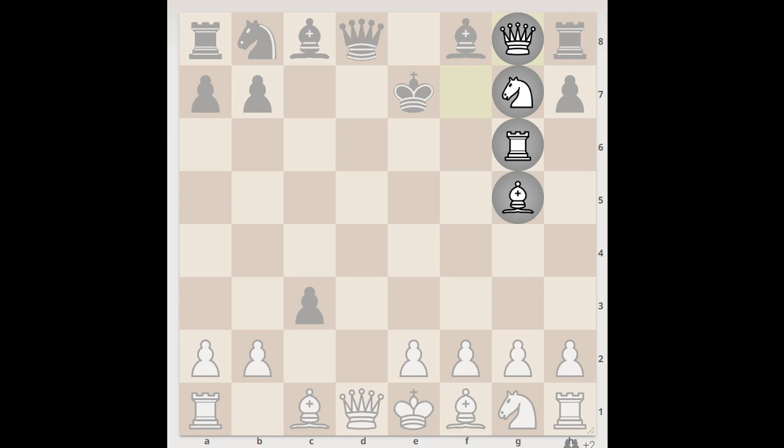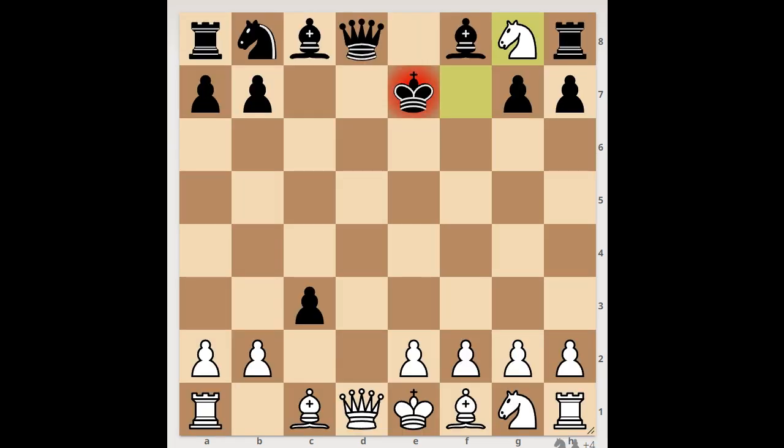Promoting it to what piece? Do you promote to Queen, Knight, Rook, or Bishop? The player with White pieces promoted the pawn to a Knight, with check. Rook takes Knight. White played a move and Black resigned — the final move is Bishop to G5.